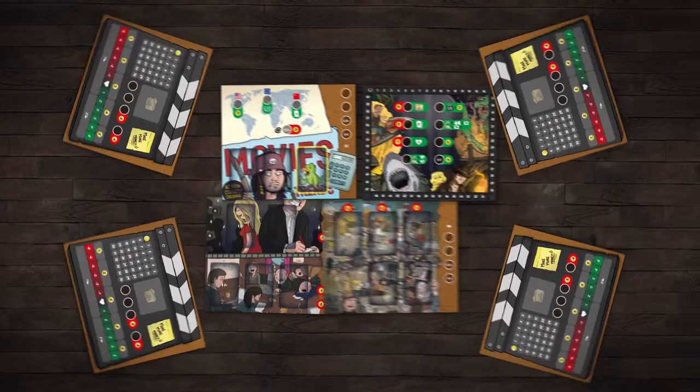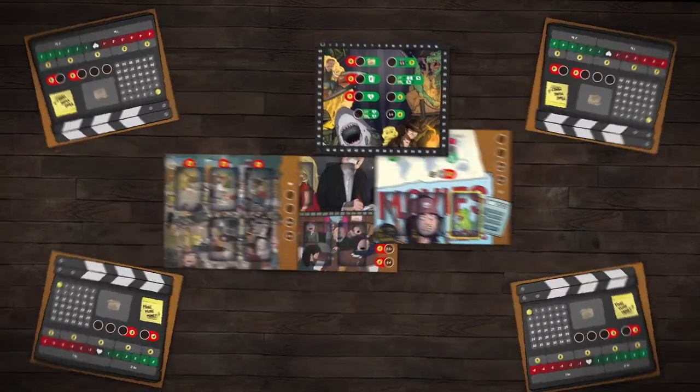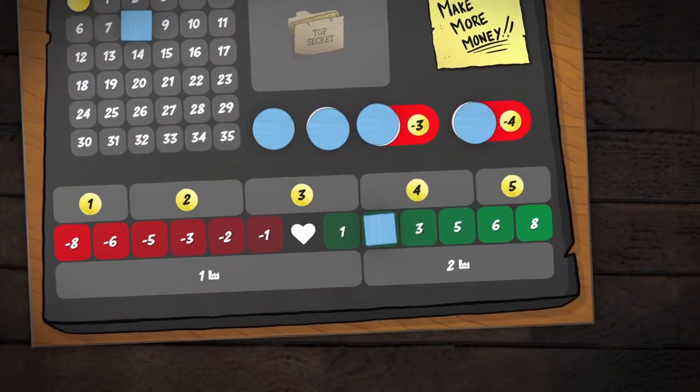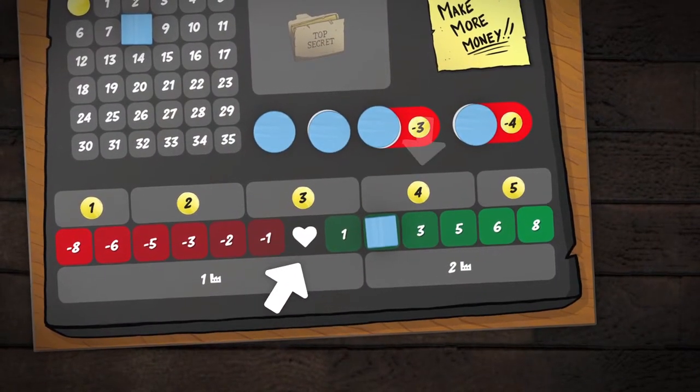After setting up the modular boards and determining the first player, the game begins. Grumpy Phase: Depending on how much Mr. Grumpy likes you — take a look at the sympathy track — you receive this round's budget.